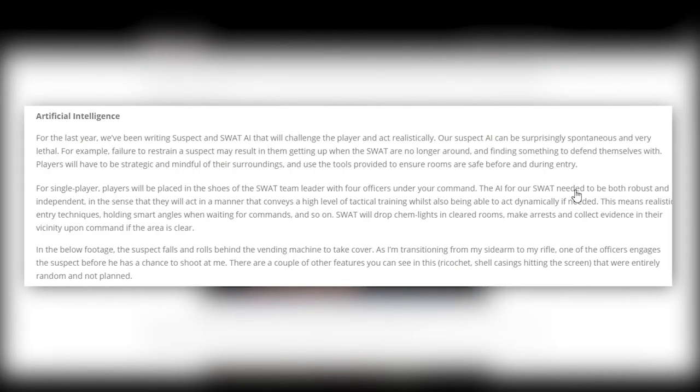Artificial Intelligence. For the last year, they've been writing suspect and SWAT AI that will challenge the player and act realistically. The suspect AI can be spontaneous and very lethal. For example, failure to restrain a suspect may result in them getting up when SWAT are no longer around and finding something to defend themselves with. SWAT will drop chem lights in cleared rooms — just like SWAT 4.